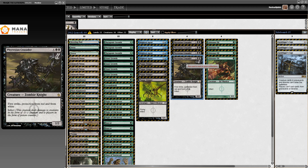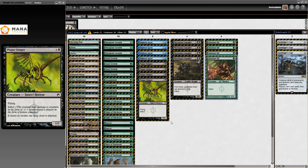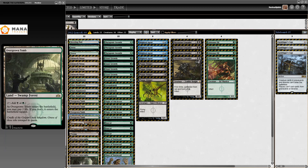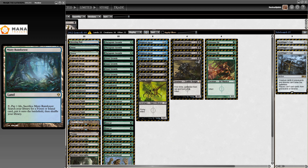We have Phyrexian Crusader, which back in the day when Fatal Push didn't exist, dodged both Lightning Bolt and Path to Exile, making it very well positioned. It's a lot less well positioned nowadays, but I think this card is actually super reasonable, and I'm kind of surprised at how little play it sees these days. The mana base is just Sultai — Breeding Pool, Overgrown Tomb. This is basically a Black-Green deck splashing for Blighted Agent.